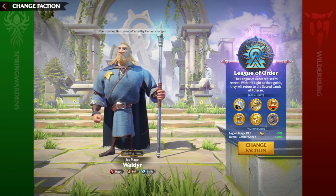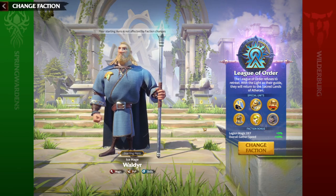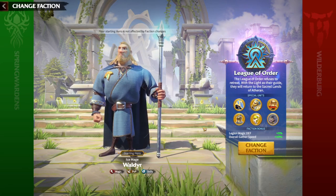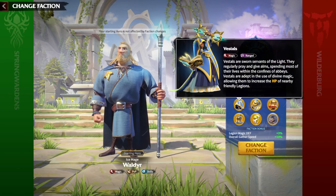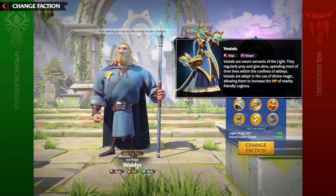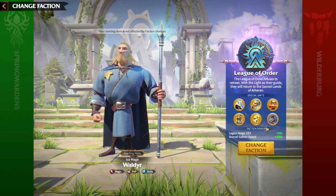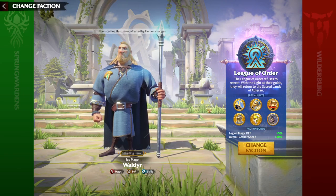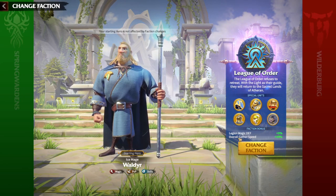Now it's time to speak about faction bonuses. Legion Magic Defense and Gathering Speed are, in my opinion, pretty much 100% free-to-play faction bonuses for League of Orders. Legion Magic Defense is a great thing to have simply because you have two magic units — Celestials and Vestals. If you are playing this faction you are mostly using these two, so you are utilizing your faction bonus to 100%. 3% is not a lot, but it's like upgrading your old defense research which costs 55 days, right? That's what you get with Legion Magic Defense.